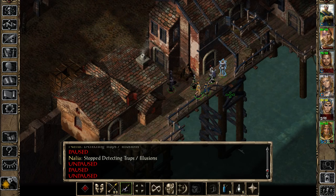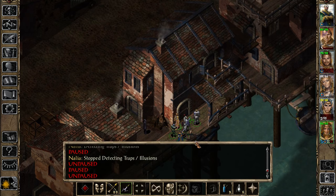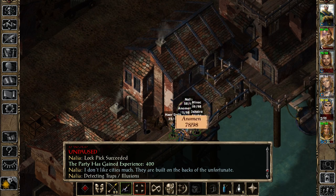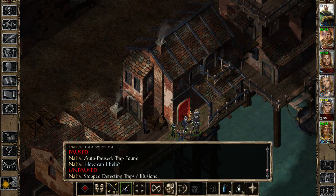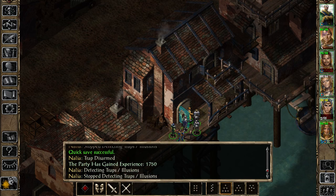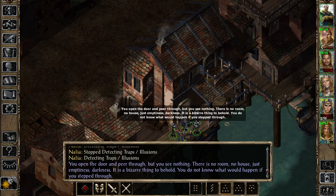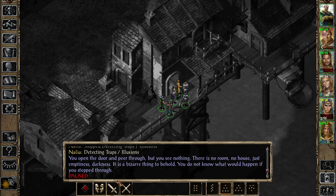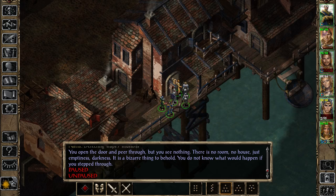This thing is gonna have a trap in here, and we're gonna need to find it, and it's gonna be a mess. Let's just open the door. That's much better. Save the game and see what we have here. The open door - you open the door and peer through, but you see nothing. There is no room, no house, just empty darkness. It is a bizarre thing to behold. You do not know what would happen if you stepped through.